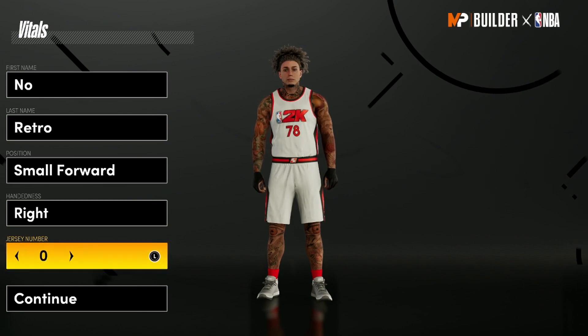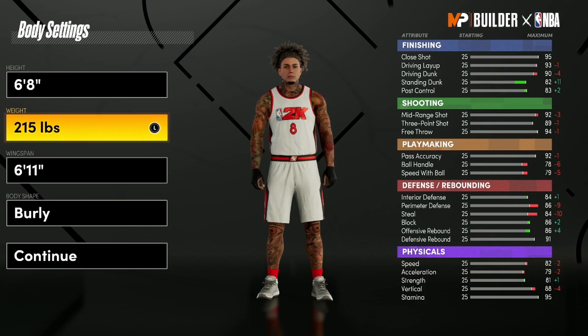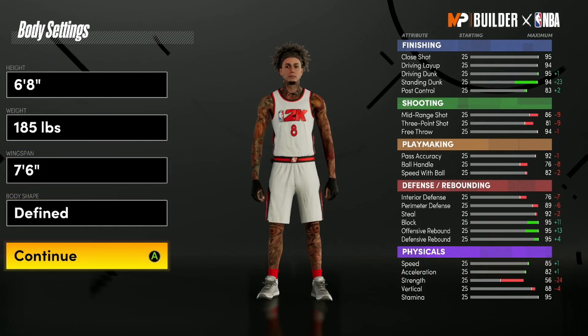He's not mad I'm posting it, but he doesn't want to see this build all over. It's called the Mid-Range Maestro. Go to young froggy, small forward. The weight we're gonna go minimum — to 185. Wingspan we're definitely maxing out. Choose whatever body shape you want.